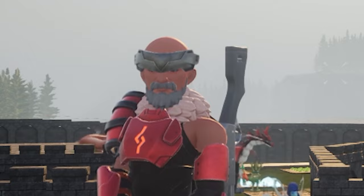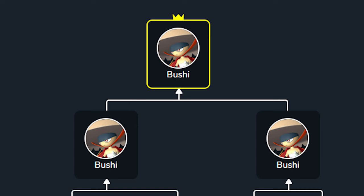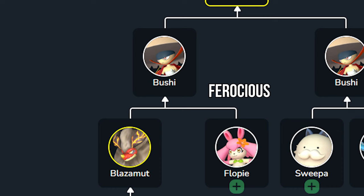As a refresher, the four traits we need on Bushi are Legend, Musclehead, Ferocious, and Flame Emperor. We'll get these by breeding two Bushis together — one having Flame Emperor, Ferocious, and Musclehead, and the other having Legend. To breed the Bushi with Flame Emperor, Ferocious, and Musclehead, we'll use a Floppy that has Ferocious and a Blazermode that has Flame Emperor and Musclehead.